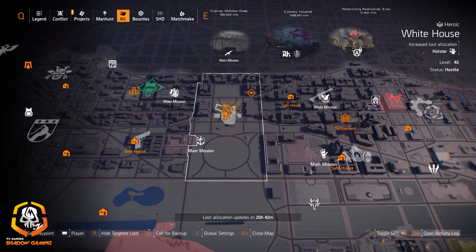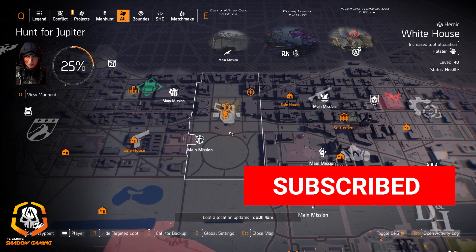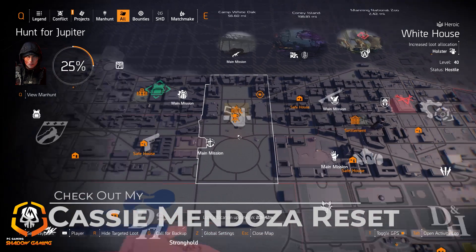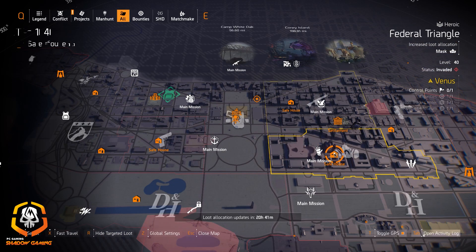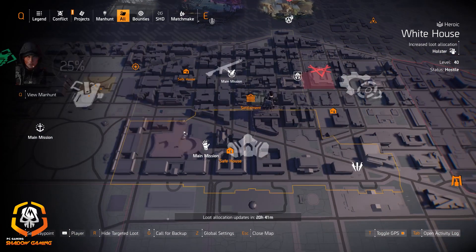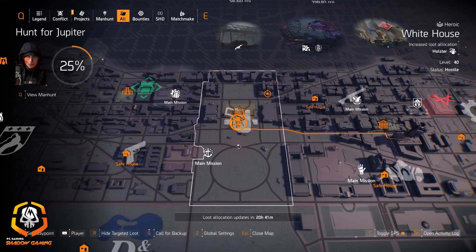Hey agents and welcome to Shadow Gaming. Today we got the daily targeted loot allocation for May 13th, 2020. I do have a Cassie Mendoza vendor reset video out right now — I'm uploading both at the same time. Whichever one gets uploaded first, go check it out. There's some good stuff at the Cassie Mendoza vendor reset. All I did was go to the 1040 safe house and go up the street to the snitch. I had to kill a few NPCs around the area, but he was there, and Cassie Mendoza is right there.